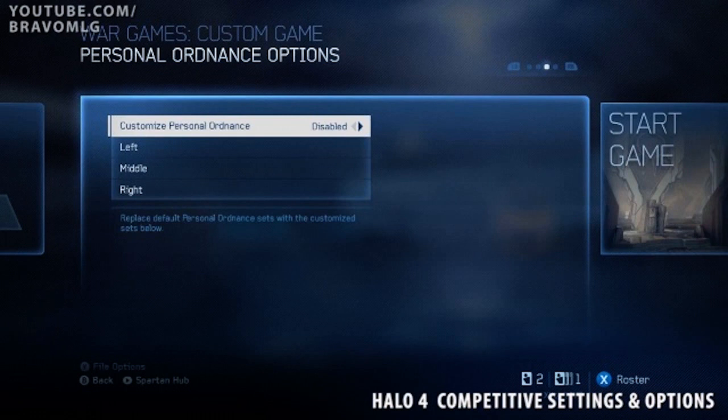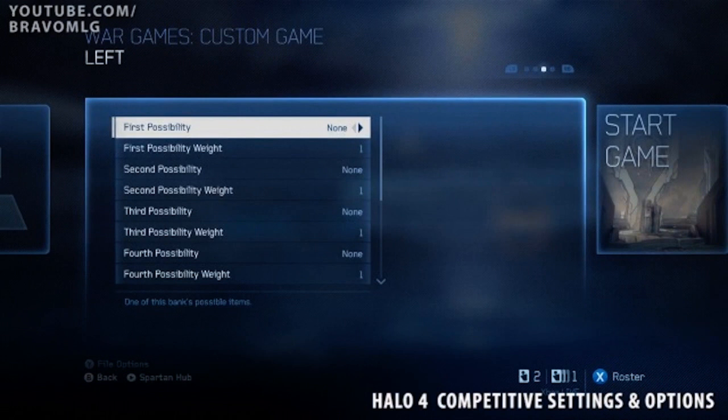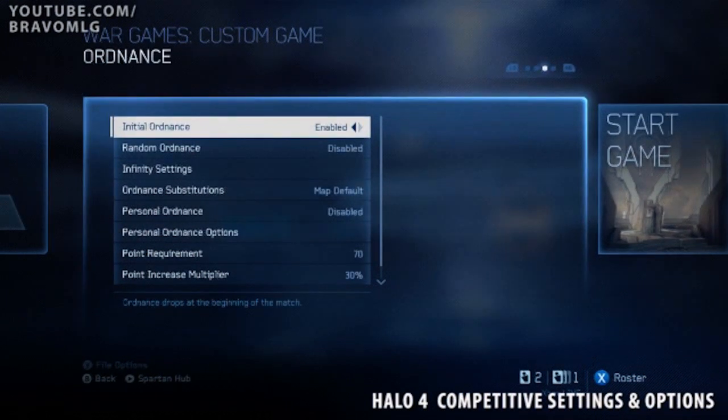You can have eight different options with each one of these choices, and you can also change the probability that these things actually come up. So you can make it really likely that you get a bunch of other weapons, but really unlikely that you get a rocket launcher or a sword — to kind of balance the gameplay. Then after you actually call one of these in, your points go away and you have to accumulate a certain percentage more. You can change both the points required and the point increase multiplier.